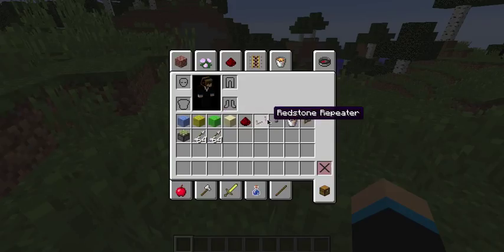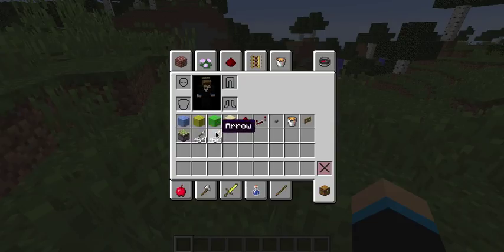You will need: sandstone, redstone, redstone repeaters, one button, one lava bucket, a gate, pistons, and a couple of stacks of arrows.